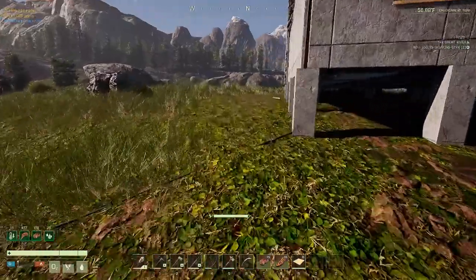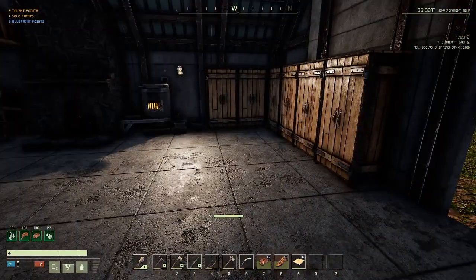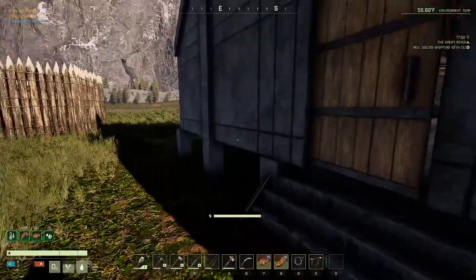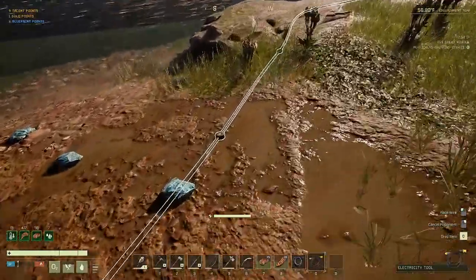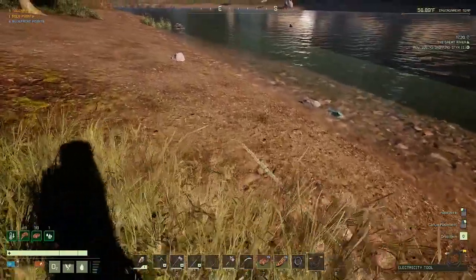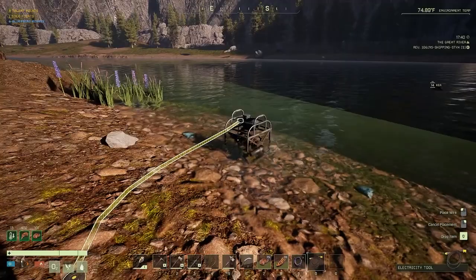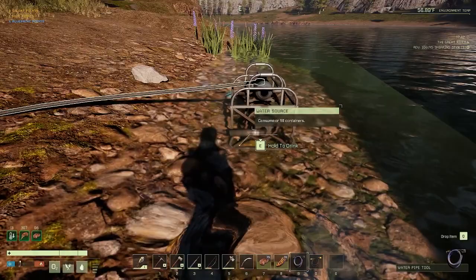We can just come tie into the power after I grab the electrical tool - the cord, the extension cord. There we go, grab the water tool too. We can just hook it up right on this junction block right about there - that one should work. Hopefully this doesn't interrupt anything in the house. After further examination - when you're hooking up you just gotta make sure you're actually clicking on the block. We got power!